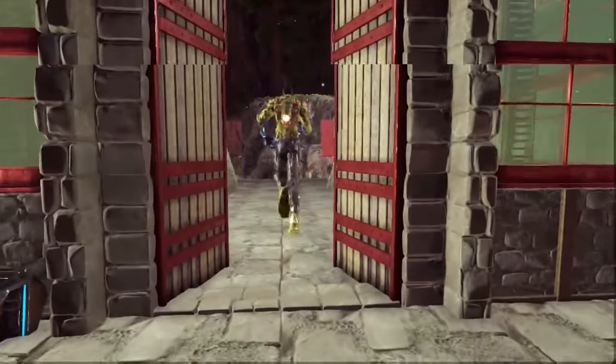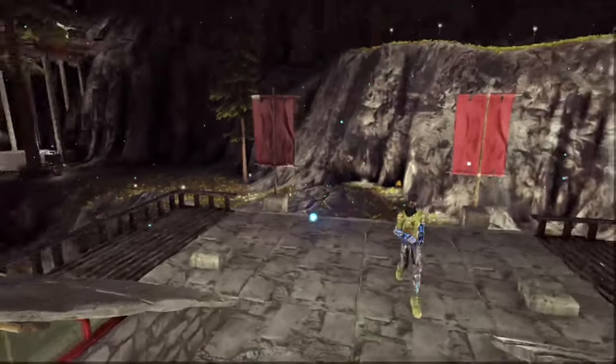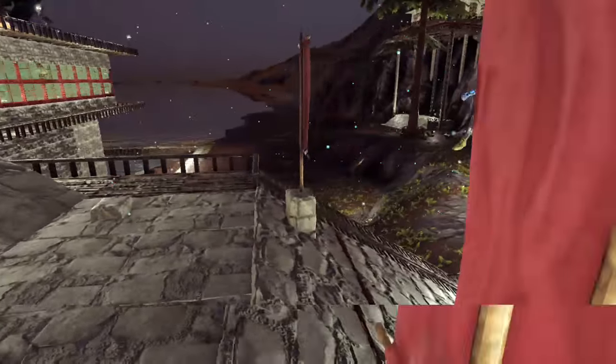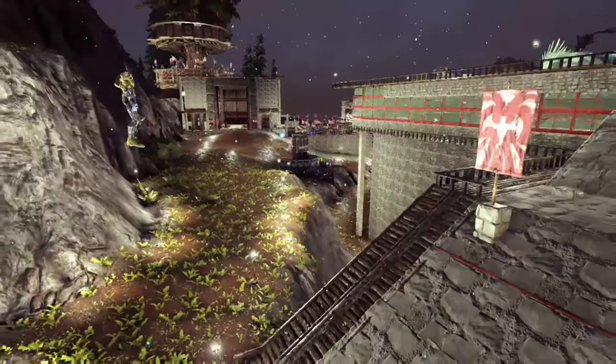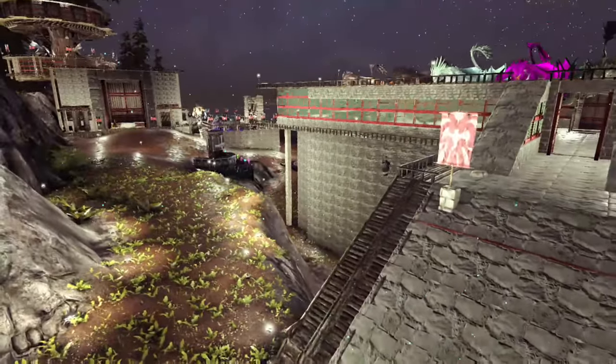This is the bridge — you can hear a generator running nearby. This is just a bridge to get to the front. Let's do the breeding house first because I really like the breeding house.